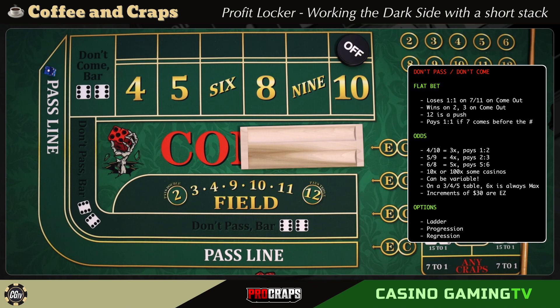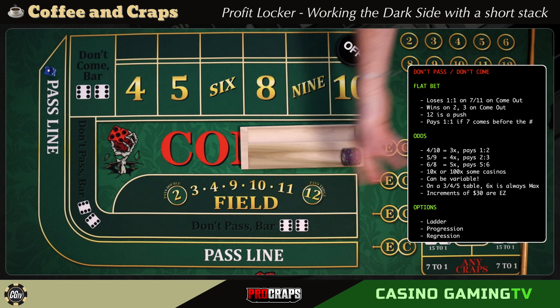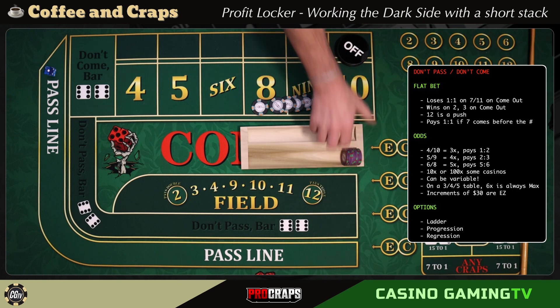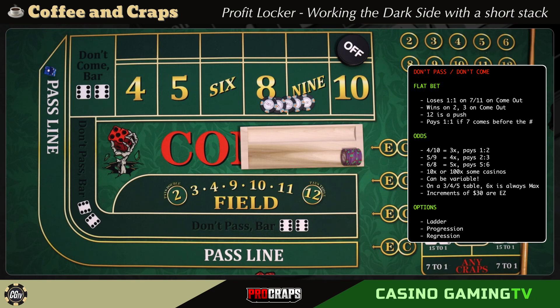If you're playing with a higher bankroll — let's say you're playing with a five thousand dollar bankroll in purple chips — and your goal was twenty percent, twenty percent of five thousand is one thousand. Let's say through the course of play you won five hundred bucks. You made five hundred through whatever method — maybe a ladder system, maybe something else. You can say, 'I'm halfway to my goal.' That five hundred is now your short stack.